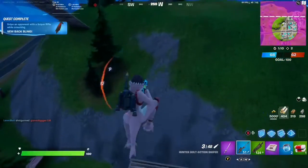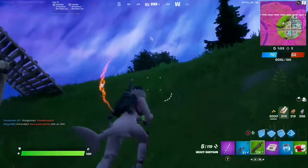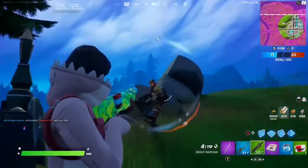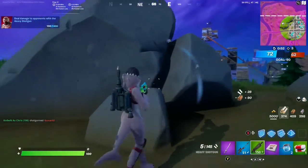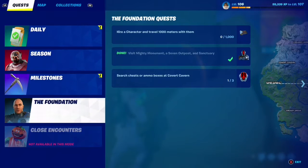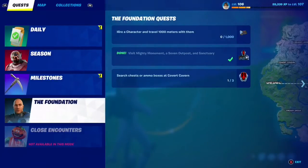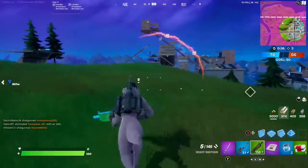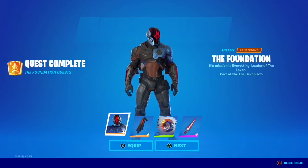There is the back bling. Let me check — got a bad guy here. Boop, miss — headshot! Okay, hide behind this rock, keep me safe. All we have to do now is hire a character and then search the remaining chests at Covert Cavern, but that's way too far. Time to start up a solo match.